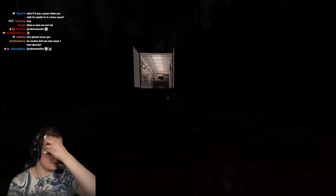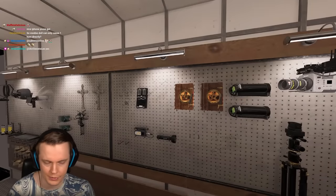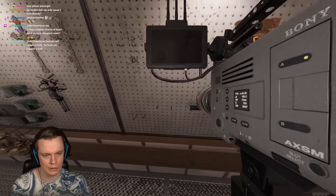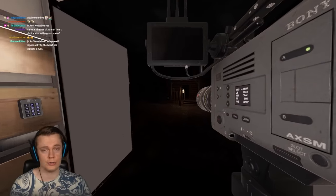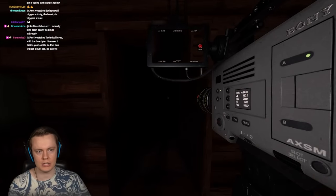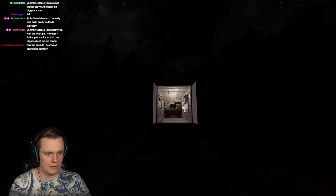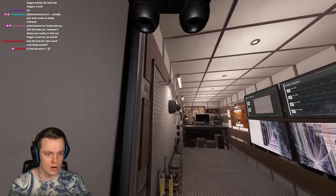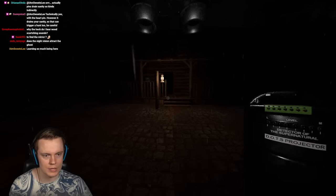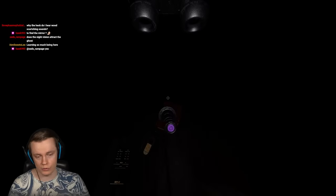I need to use all the items to find the ghost room. Everyone understands the mirror helps find the ghost room — you can also drain sanity with it — but you can also use the voodoo doll, and especially the Monkey Paw. If you say 'I wish the ghost was trapped,' it locks you in the room you're in. But there's an easy workaround I'll show you next game. It also locks the ghost in the ghost room.